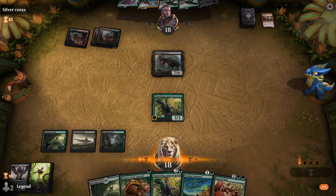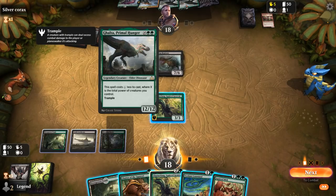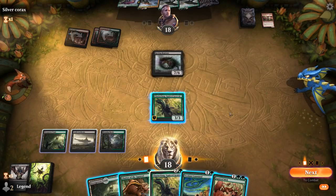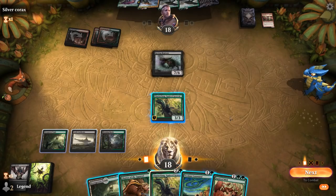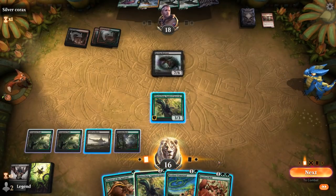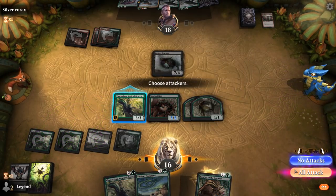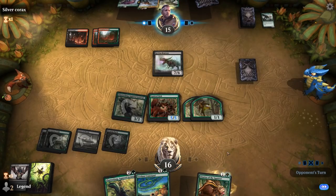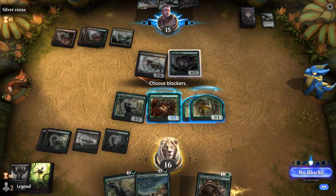Rotting Regisaur — not what we wanted to see; it can enable Galta for the opponent quite nicely. So at 12/7, they can't quite play Galta next turn but they're getting close. For now I can Squirrel Mob plus Chatter, and then next turn can maybe grow the Squirrel Mob at instant speed — yeah, that seems fine. Once Galta shows up we're in trouble, so want to delay that for as long as possible. Regisaur hits for 7.